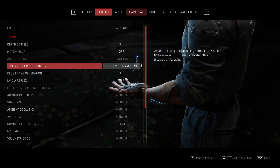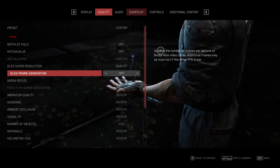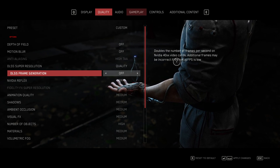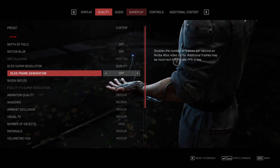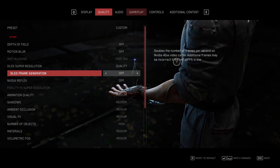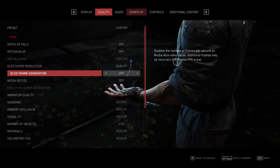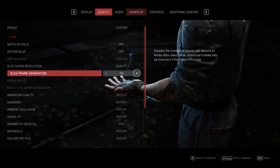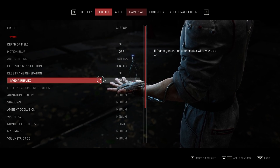I'll be using DLSS here. DLSS Frame Generation, as noted, works on NVIDIA 40 series cards — the 4080, 4090, etc. It won't work on anything below the 40 series, so the 30 series and below will have no effect. This doubles your FPS by inserting in-between frames between all the frames you're currently getting. If you have a 40 series graphics card, absolutely turn this on. When you do, you're not able to use NVIDIA Reflex.